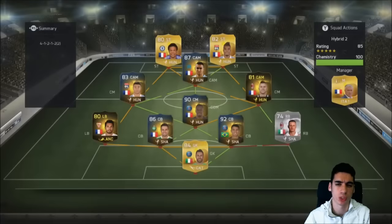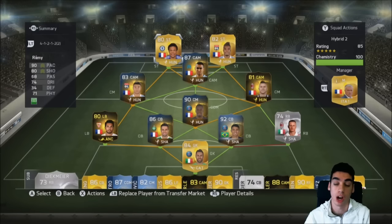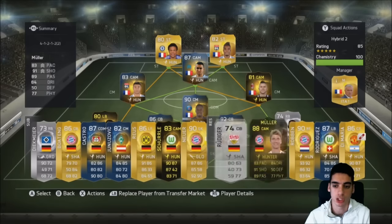My fourth squad is one I recently made. It's kind of weird because I've hated players like Loic Remy for a long time, but now I really like him — he makes more of a difference than Lacazette does. I love this team too. I want to upgrade the strikers to a Team of the Season Lacazette and a Team of the Season Griezmann, but those guys are expensive and kind of extinct on the market right now.